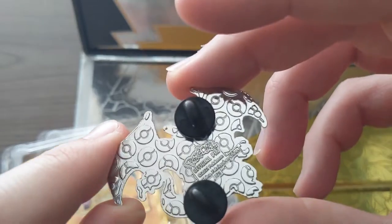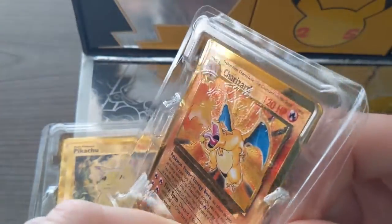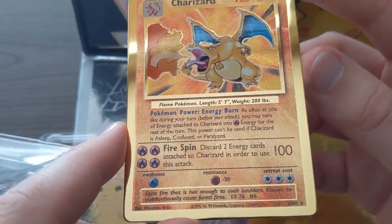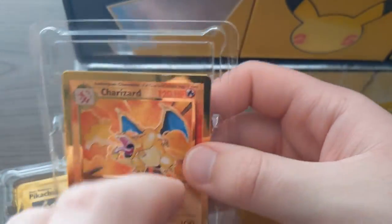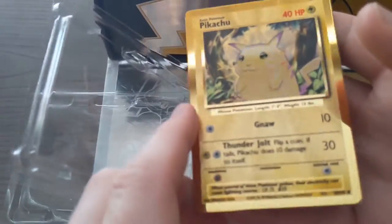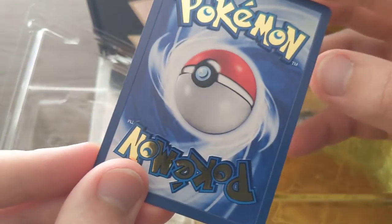We also got this neat Pikachu and Charizard pin. The metal cards look really nice. That's a full-on metal card — it's got the coloring on there. In person, the backing is metal too. I don't know if you can get these submitted to PSA for grading since it's technically not a card. Then we got the Pikachu metal card — it has the actual artwork and coloring. Very nice, really good quality stuff.